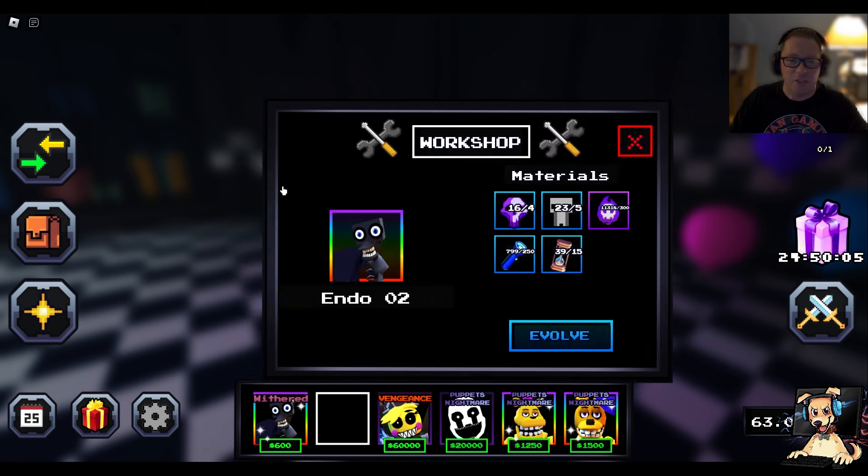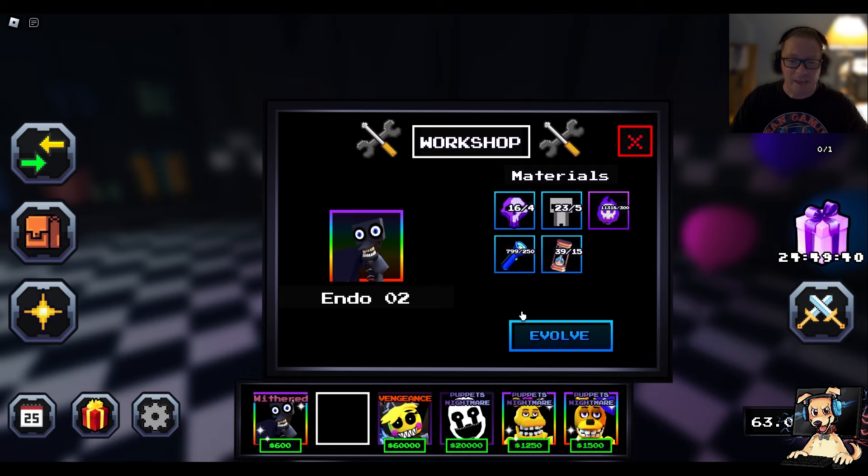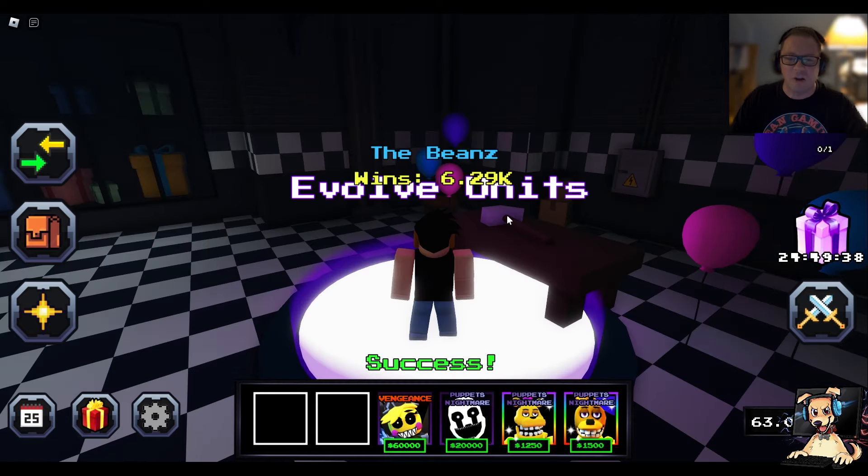But then the Shiny Endo Zero Two. He's been missing for so long; haven't seen him in a game in quite some time. Dev said it's time to get you back in the game again. So we need four Agony, five Crying Souls, 300 regular souls, 250 flashlights, and then 15 Eternal Glasses. Wow, his evolution must be amazing. Now let's click on Evolve. Are you sure you want to evolve? Yes! The Shiny Endo is gone.